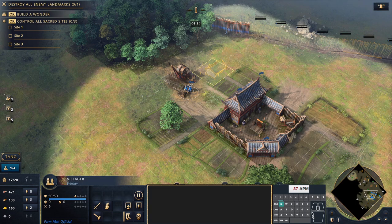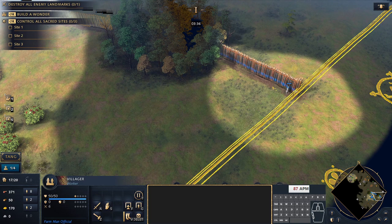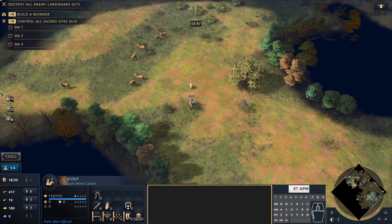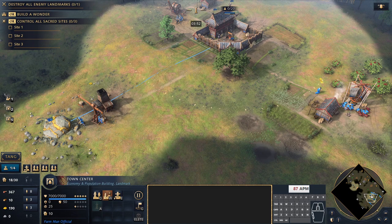We're making steady progress and should be well walled up by the time we advance to the next age. Once we hit 400 food and 200 gold, we choose the Barbican of the Sun and place it where we have the longest wall gap, offering protection and hopefully pushing our opponent to a less fortified side of our base.